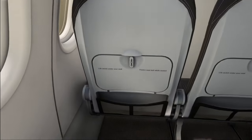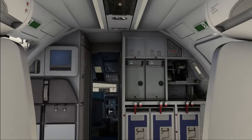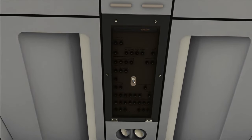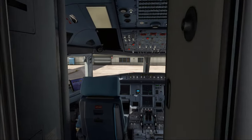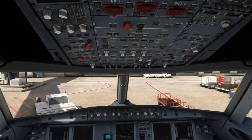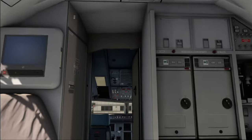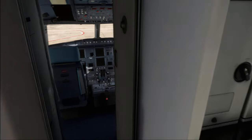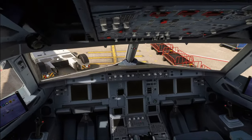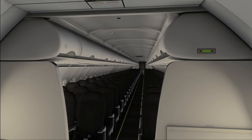Repainters now have a lot more options for creating cabins associated with specific airlines. The ground service switch works! If the ground service switch works, that should give us power in the cabin while there's no power on the flight deck. Let's quickly go into the weather settings and make it night to see the cabin lighting better.